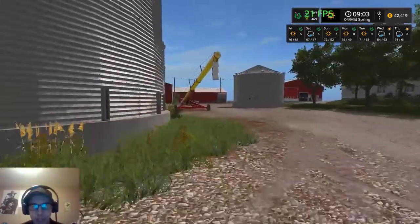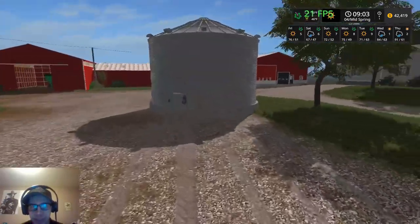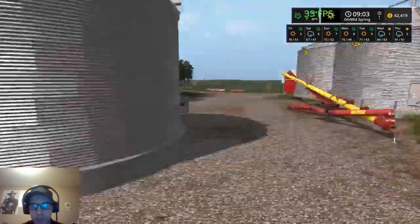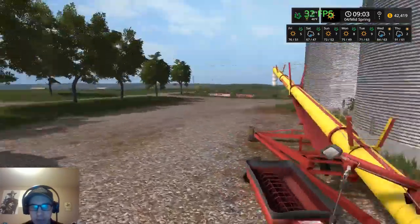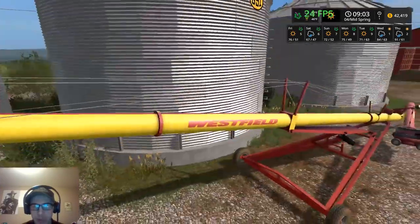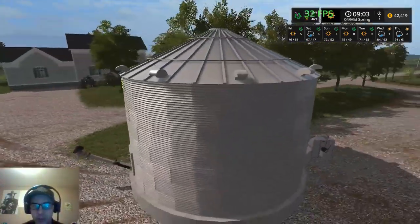Here we have the three green bins that are on the map, and then I placed a 400,000 bushel bin. These bins are set for wheat, soybeans, and corn, so we have those three crops we can put in there, and then we'll put our sunflowers in this bin right here.